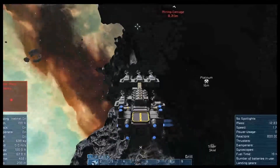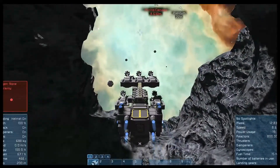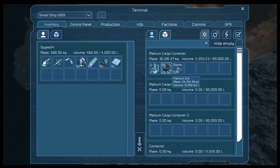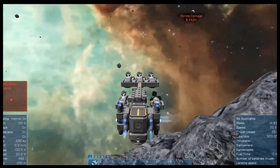I did a little bit - I ground down a little bit of platinum. We are going to look for this silver. Ship works pretty well. I did a test run, just checking to make sure that the drills all work and that it wasn't going to blow up as soon as I started using it.